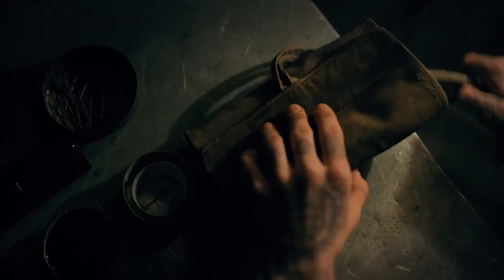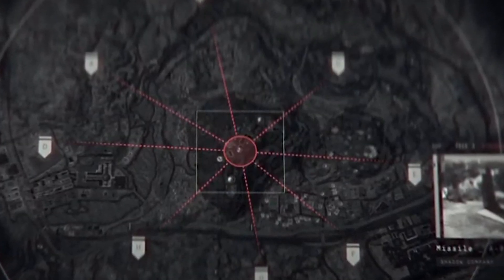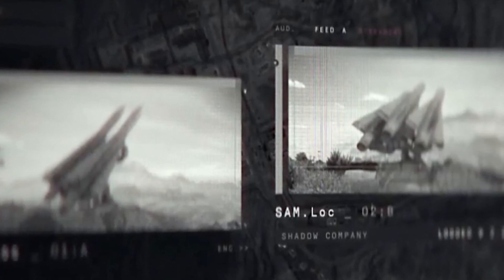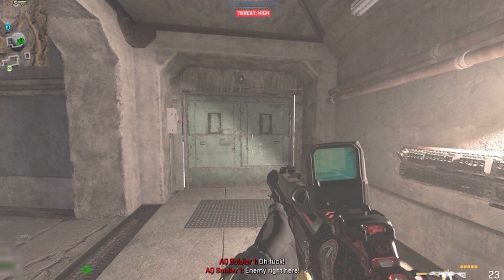The teaser images have been showing this — we have a bunch of points of interest we'll have to go to, maybe where we get the phones or capture the SAM sites. We have some SAM sites shown as well. There's a teaser image of a gas canister, and also a prison door teaser image which might be the entrance to the bunker below the observatory.